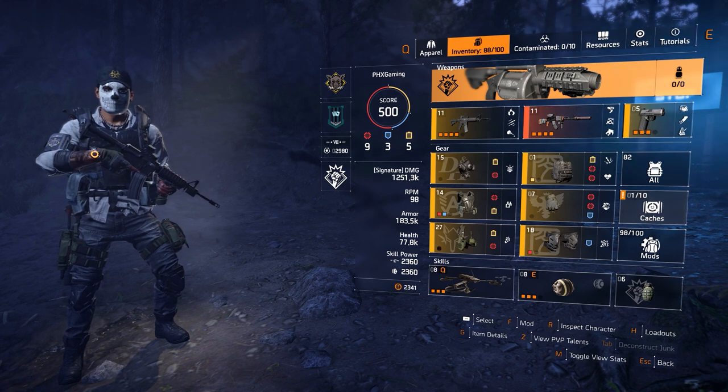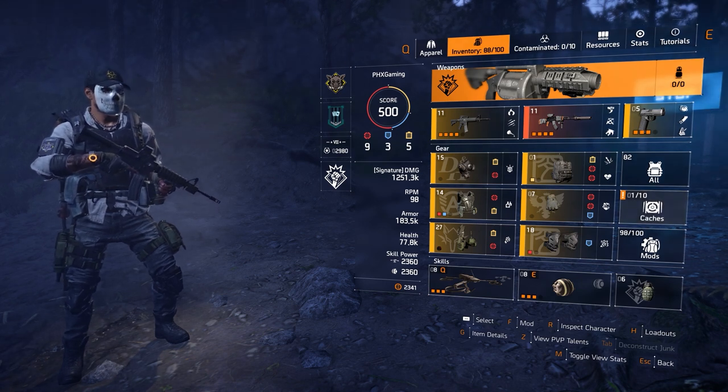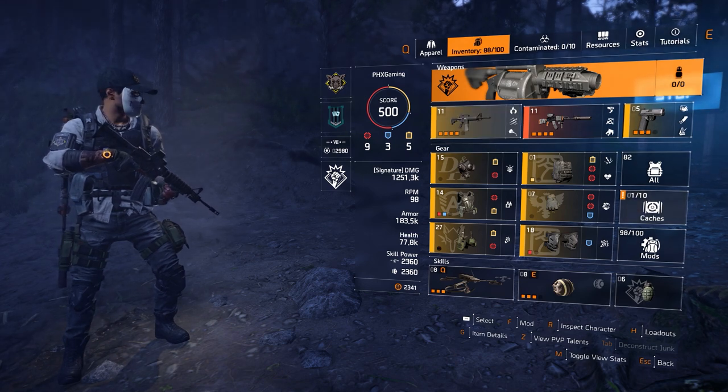Right now we're running the Demolitionist build. As you can see, signature damage is almost over a million damage — 1,251,000.3k. It's absolutely insane.